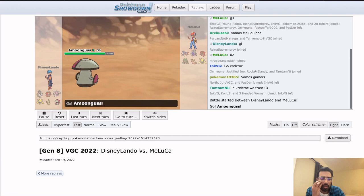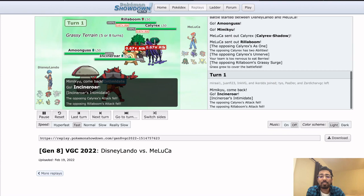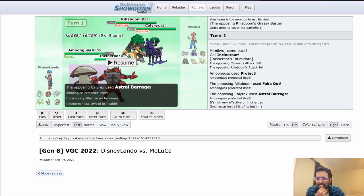Going on to game three — same leads. Here's the fun thing about Rillaboom: G-Max Rillaboom goes through Disguise. So if Maluka is willing to bet on Incineroar not switching in, he can just go for a G-Max Drum Beating into the Mimikyu, immediately KO it, no Trick Room goes up, and he's in a great spot. But that might be a little too aggressive — and indeed Incineroar does come in. Going for the safer play, going for Astral Barrage.